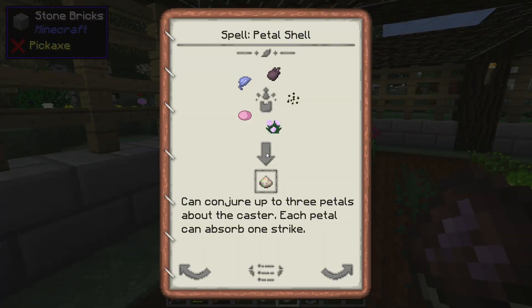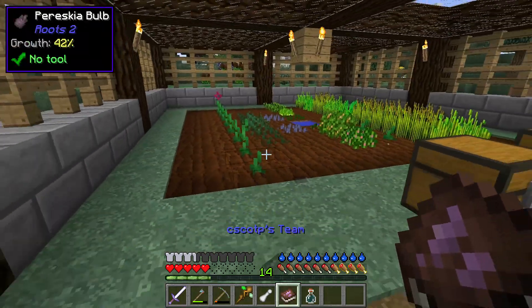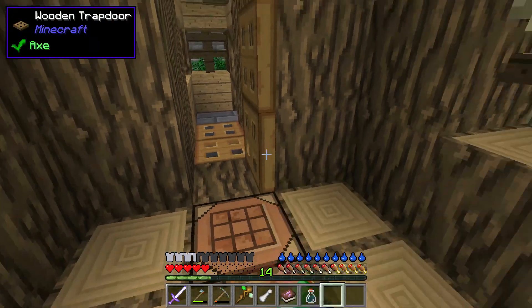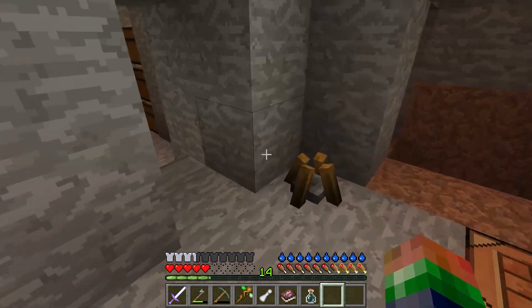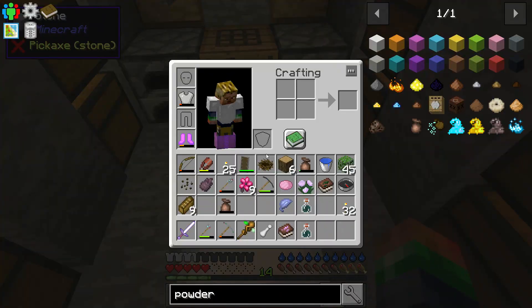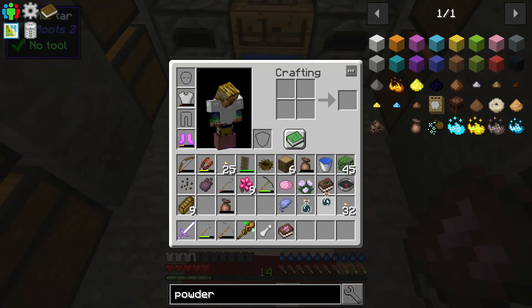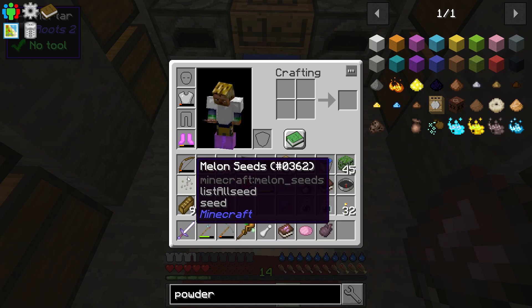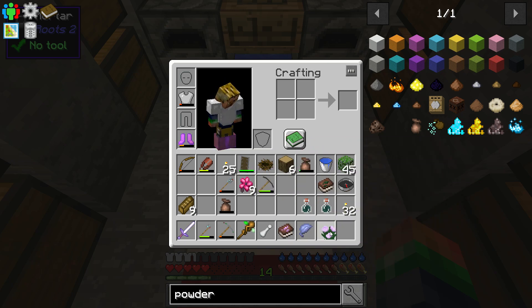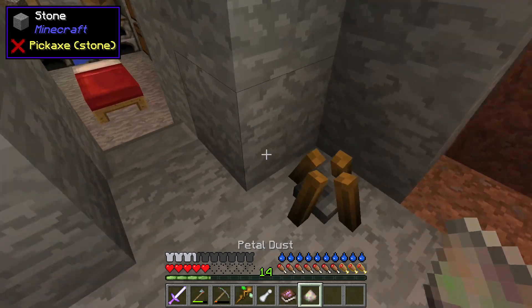Where's our Book of Spellcraft? Petal Shell needs Persica Bulb, melon seeds, Moon Glow Leaf, peonies, and pink dye — we've got everything else downstairs. Let's craft this up, then we just have to wait. We need peonies and pink dye. Let's put it together: pink Persica Bulb, melon seeds, Moon Glow leaf, and peonies. Hit it with our pestle — beautiful! That'll be placed in our imbuer.